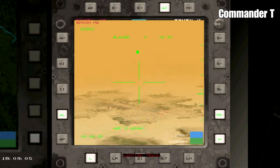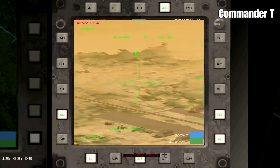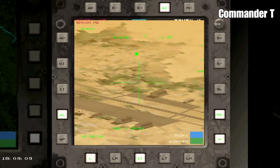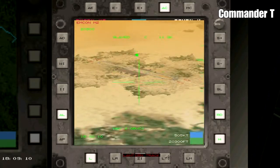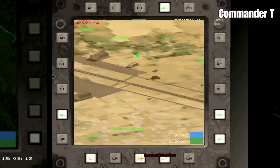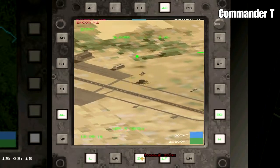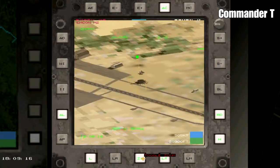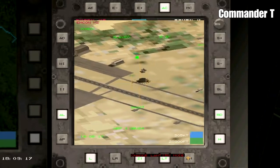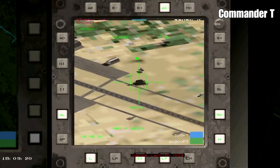I'm going to go to the laser designator and just target the control tower first. I believe it's just been damaged by the first wave of attack, but we still need to take it out or we'll fail our objectives - I found that the hard way previously. Right, targeted it and we're ready to shoot.